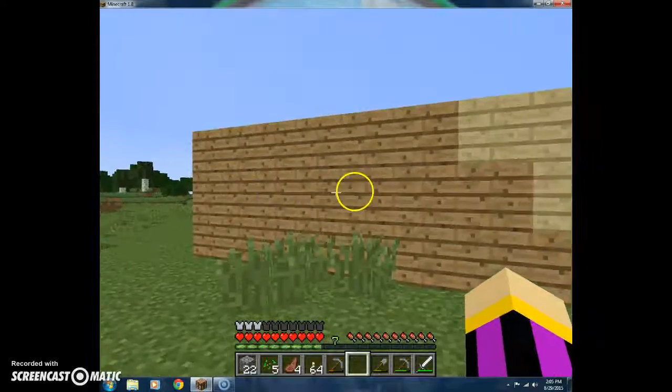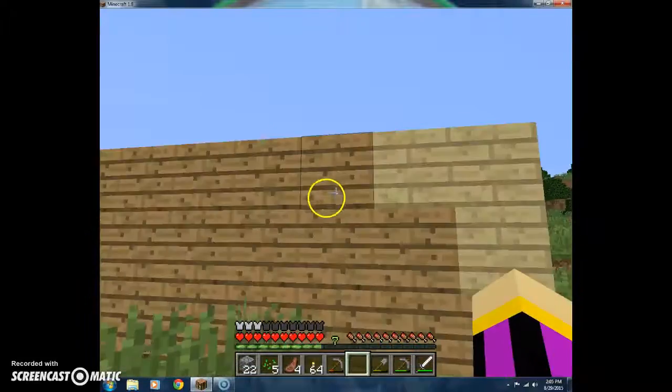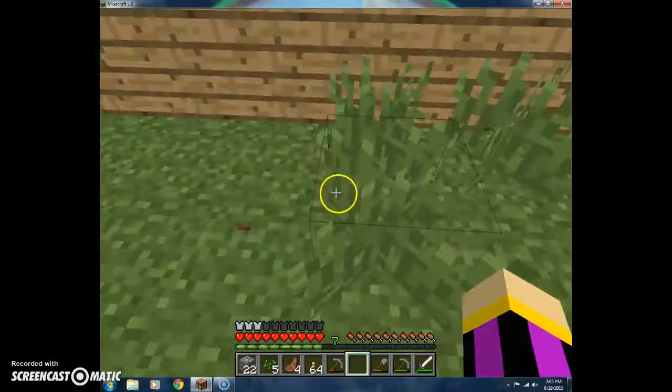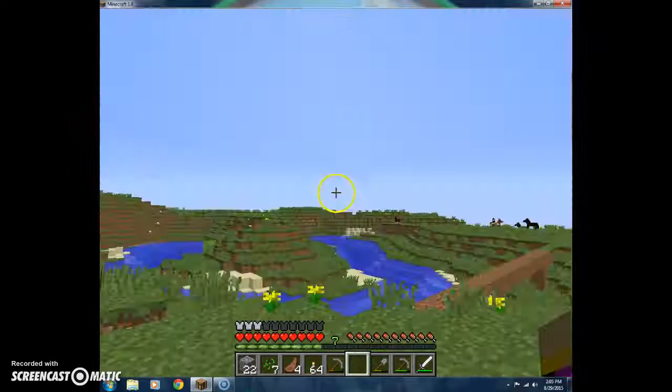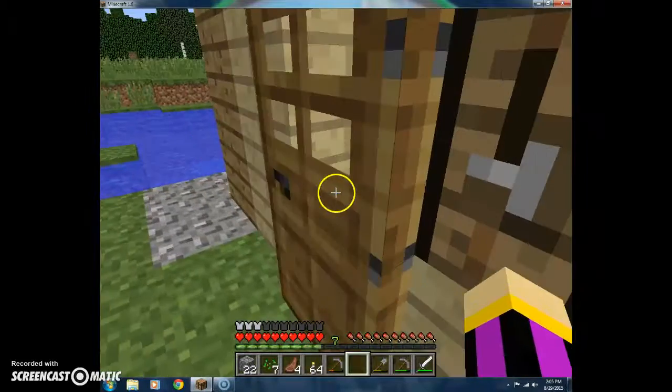So now, what I'm going to do is chop this house down and move it all the way that way. This house is going to be my farm for my city - it's where I'm going to grow all my food. I'm going to have animals and stuff in it.